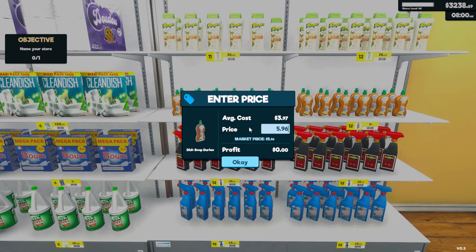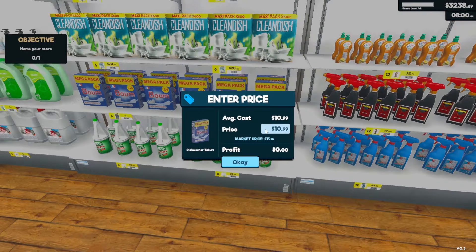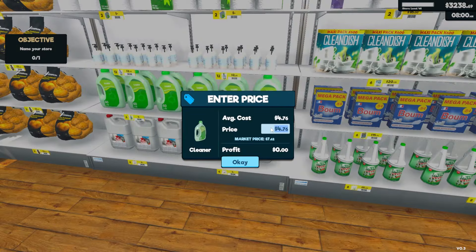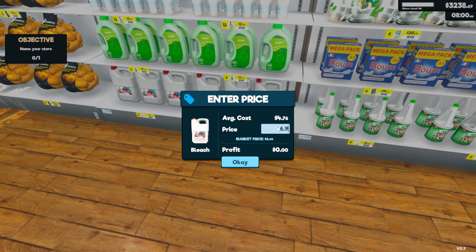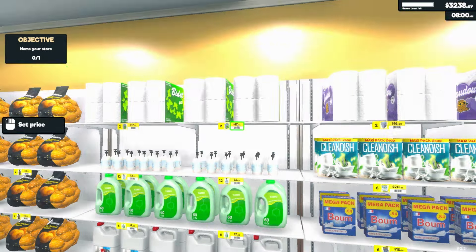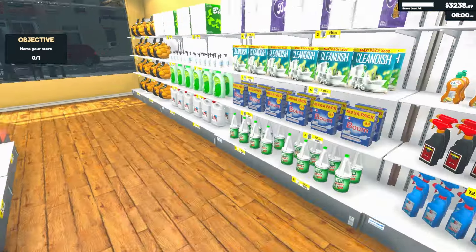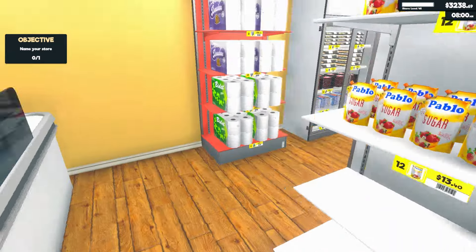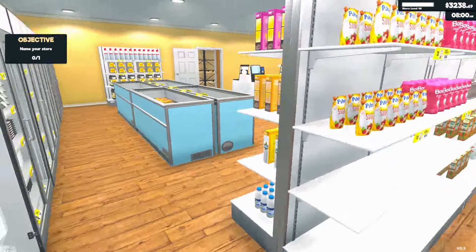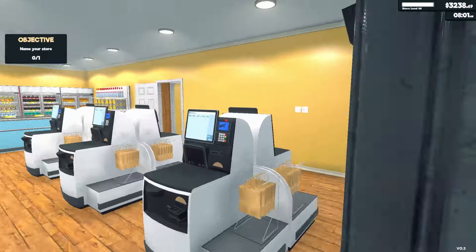Let's set the prices — boom, boom. Oh yeah, $15.94 — dish soap's expensive apparently. Of course, why would that chemical be worth anything. This is some nice primo stuff, $10.90 a piece — $10.78, so not super primo I guess. All our prices are set, so we have a nice cleaning section — home goods — and then we have this little section of toilet paper because apparently we sell so much toilet paper here. They will figure it out as we go, let's open the shop!